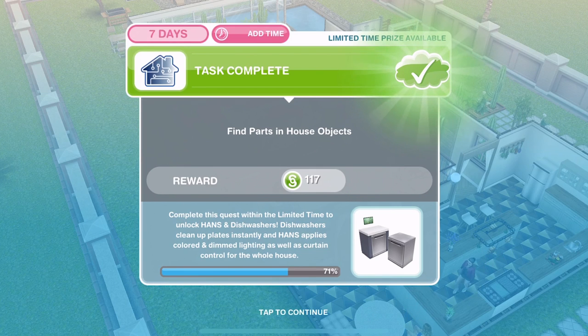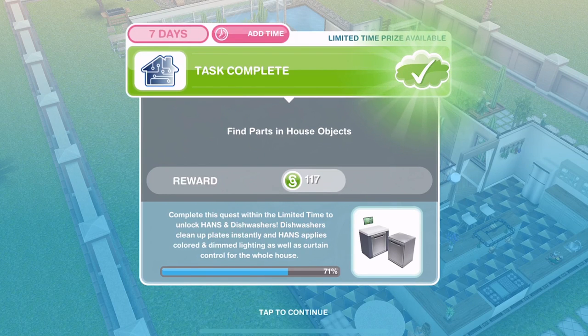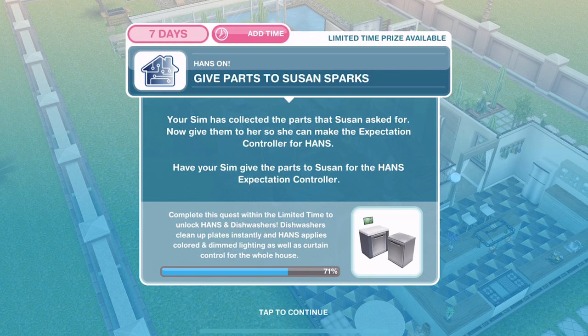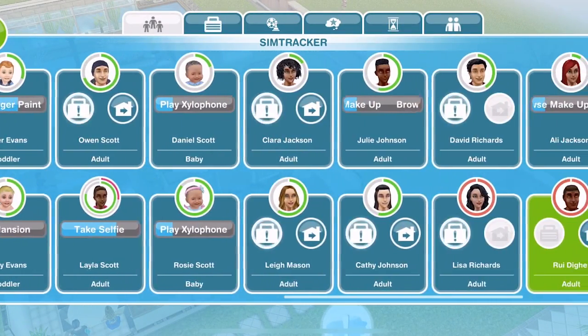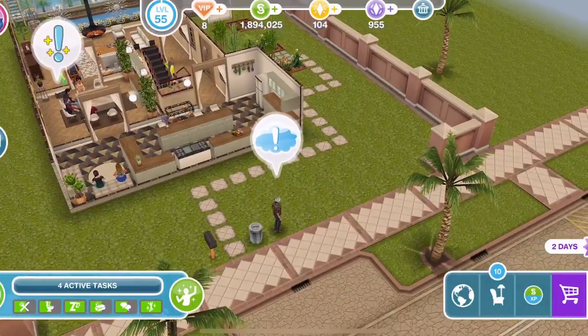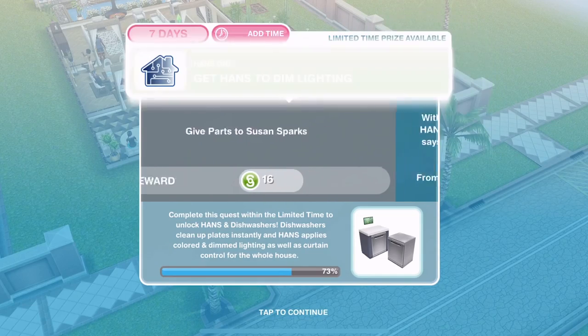If you've got 10 sims spare, use 10 sims to find parts and just keep doing it with as many sims as you can until you've got the 50 parts. The next thing you need to do is give parts to Susan Sparks. Your sim has collected the parts Susan asked for — now give them to her so she can make the expectation controller for hands. Let's get David and click on him — give parts is 15 minutes. We have given Susan the parts.